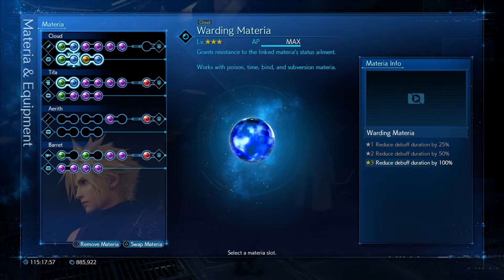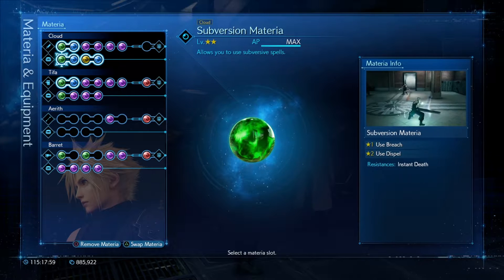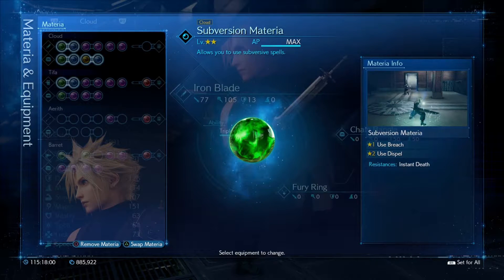This is very important to gain the HP back from self-destruct when you survive the attack. The next important materia is Warding linked up with Subversion. This will make you immune to death, which means that when you self-destruct — you're supposed to instantly die — but because you have Subversion linked up with Warding materia, you will survive the attack.